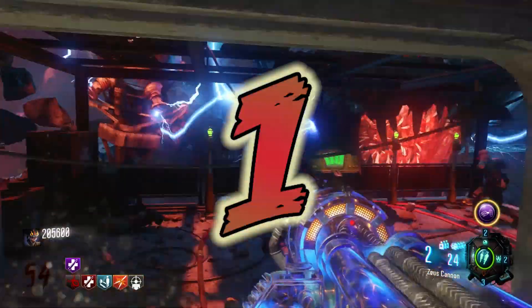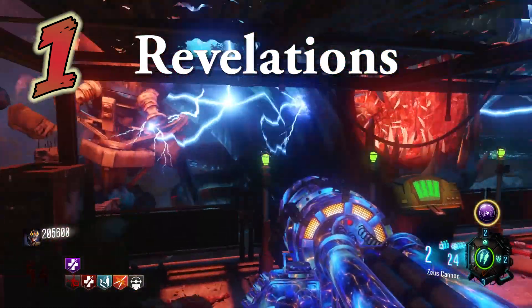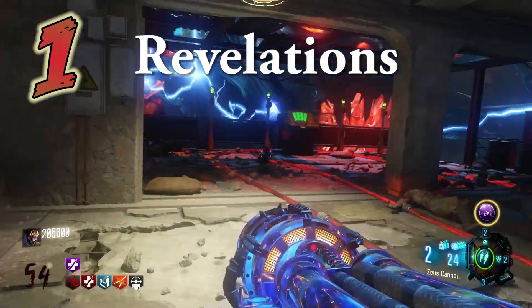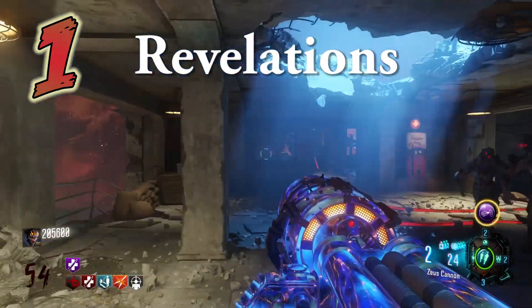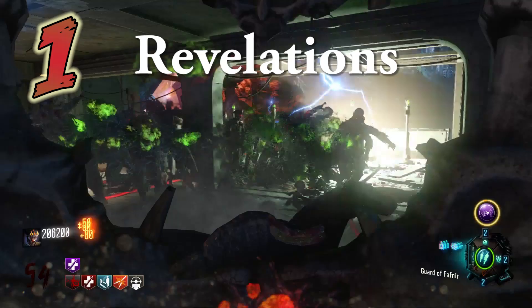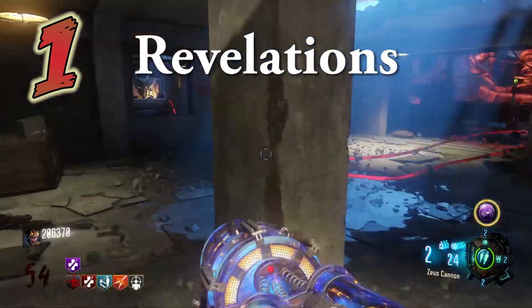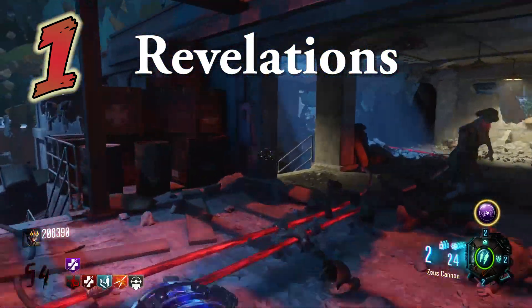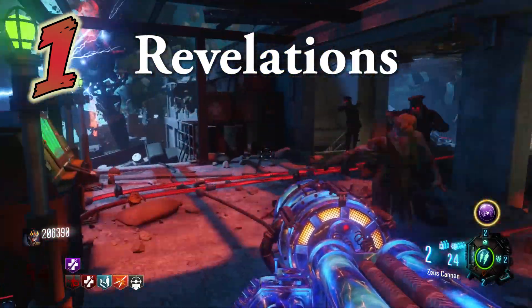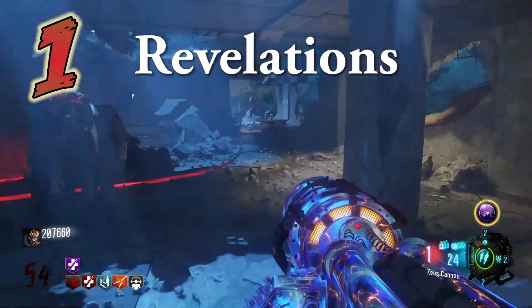That's right! In the number 1 spot is Revelations. Even excluding the Gobblegum and Double Pack-a-Punch, this map is still the easiest — and the easiest by far. First, you have not just 1 but 2 extremely overpowered wonder weapons that can be held at the same time! Maps with the Thunder Gun have been very popular, but in Revelations not only do you have the Thunder Gun, you have the Apothicon Servant, which is arguably even better than the Thunder Gun — and this time it's upgradable! And here's the best part: you get the Ragnarok DG4s out of the Mystery Box! So you can get them by round 3 if you're lucky.